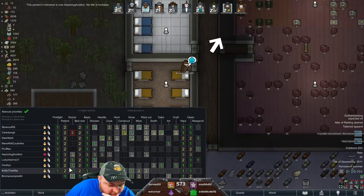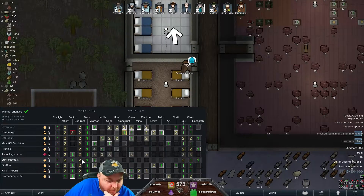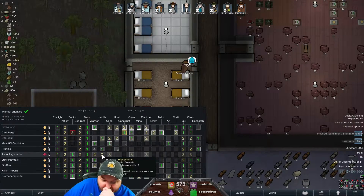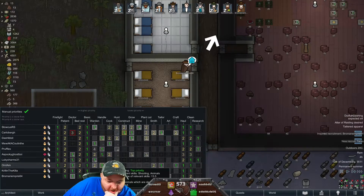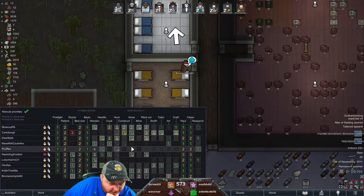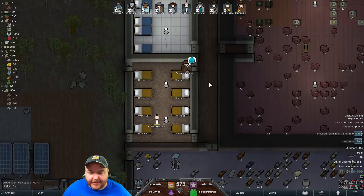Let's do this on the bed rest front - you can be a doctor, that's fine. Let's swap them out - Warden two, Handler one, Cook one. Man, why is everybody so good with everything that does multiple stuff? Growing one - that will take Bro Man off... no it won't, it'll take Krillin off of growing maybe. Plant cutting, hauling, cleaning - all right, go.